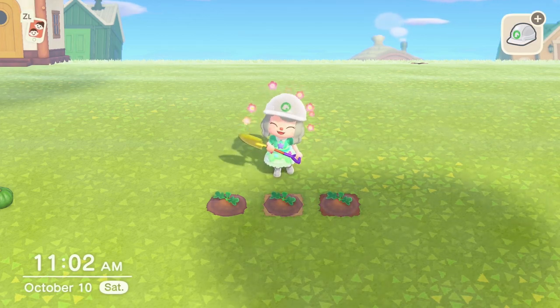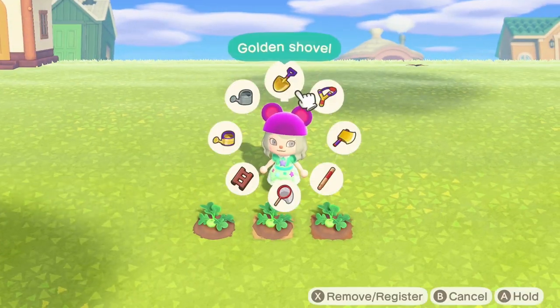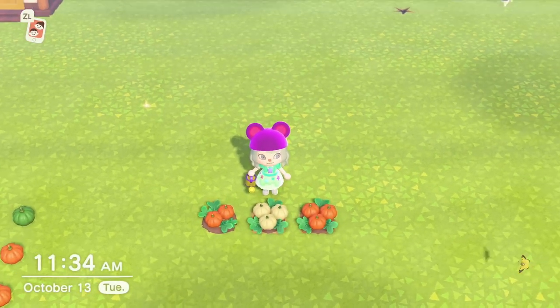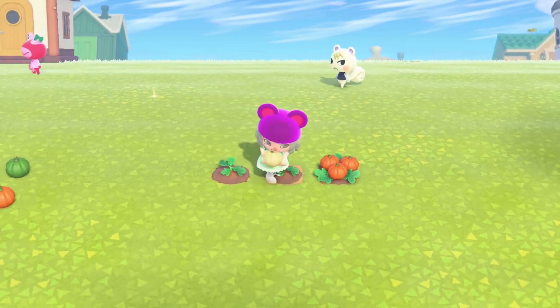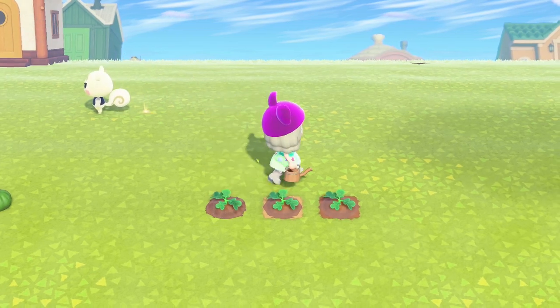These pumpkins are freshly planted on day zero. This is day one of the pumpkin cycle. This is day two of the pumpkin cycle. And this is day three, the final day of the pumpkin cycle, and the pumpkins are now ready to be harvested. As you can see, after I harvest the pumpkins, the pumpkin plants start at day one of the pumpkin cycle.